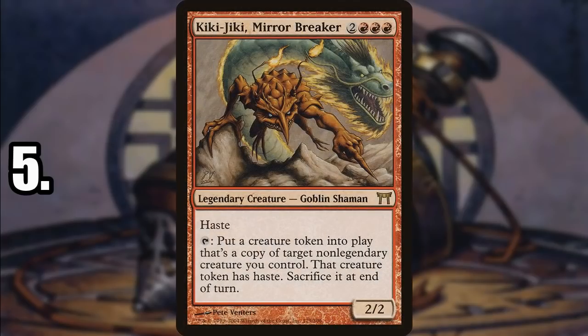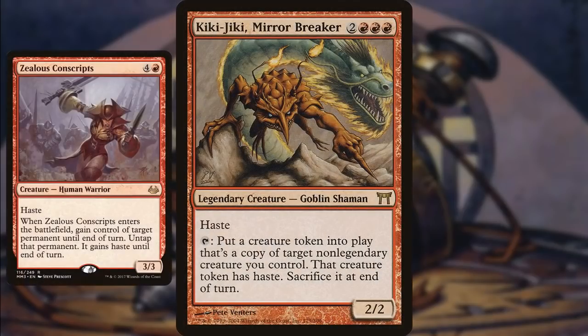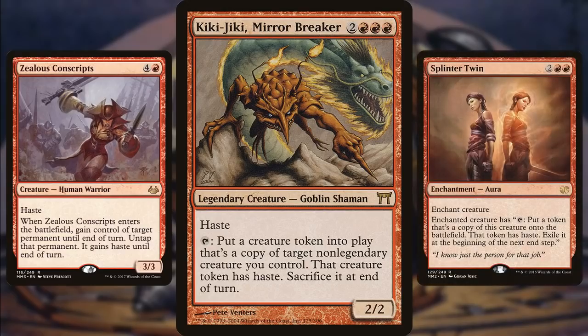Number 5 is Kiki-Jiki, Mirror Breaker — well known for combos with cards like Zealous Conscripts and Deceiver Exarch, just any creature that can untap Kiki-Jiki so you can use the ability all over again. Probably one of the best red cards in Commander. If you want to fool around with good ETBs, you can do that. If you want to fool around with combat, you can do that as well — it doesn't just have to be about the brutal combos. Later on we also got Splinter Twin, the enchantment version. If you Tooth and Nail for Kiki-Jiki and Zealous Conscripts, that'll work right away. Just an incredibly powerful red creature in the format.